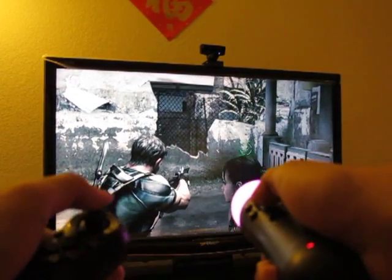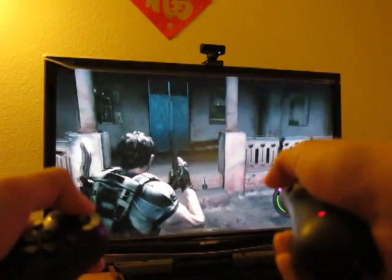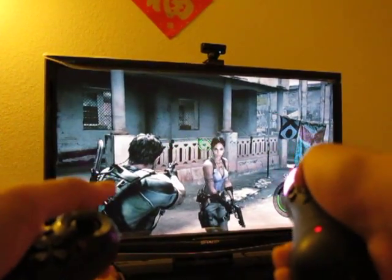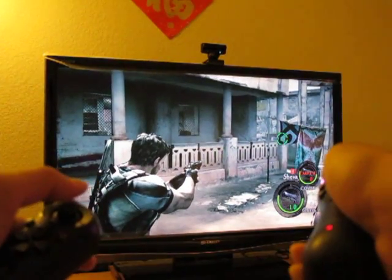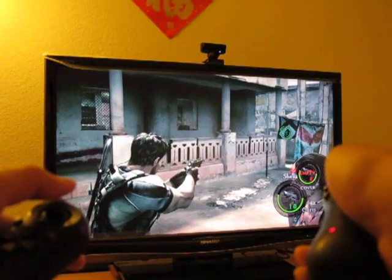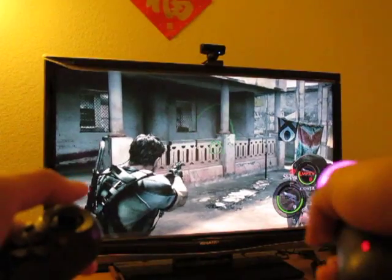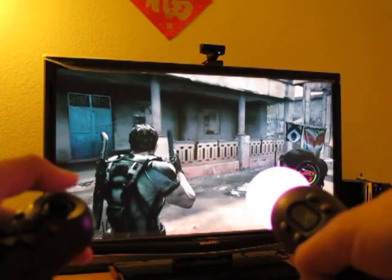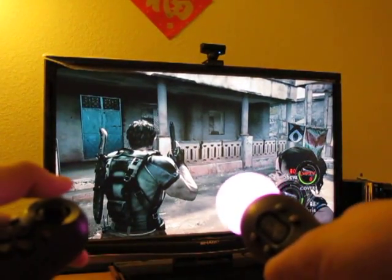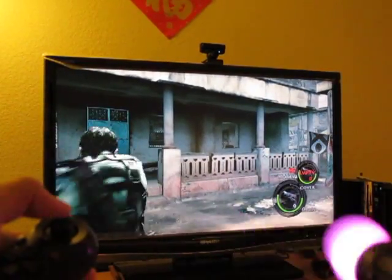It's deadly accurate. For example, if I want to aim at Shiva's face — probably not, she'll duck — let's say that circled object over there: I'm going to shoot it. See that? It's cool. You can do quick aiming, very accurate aiming. By wiggling the controller, it performs the knife move.